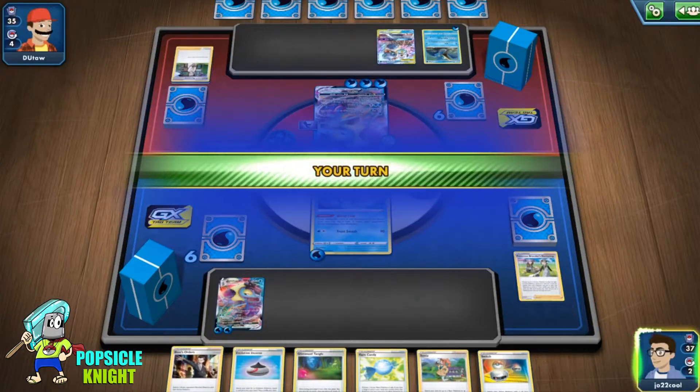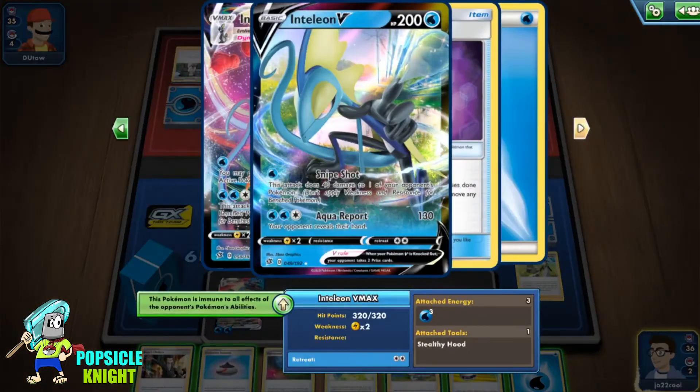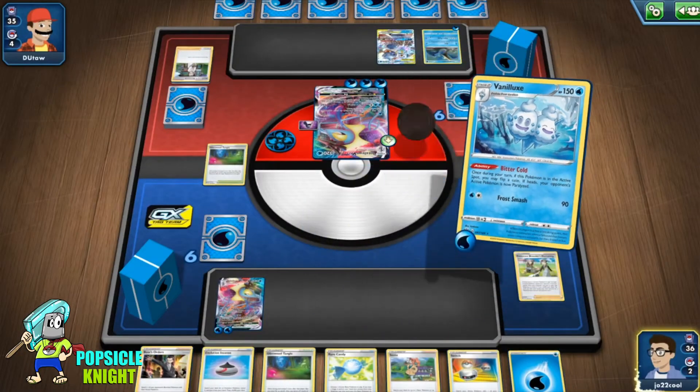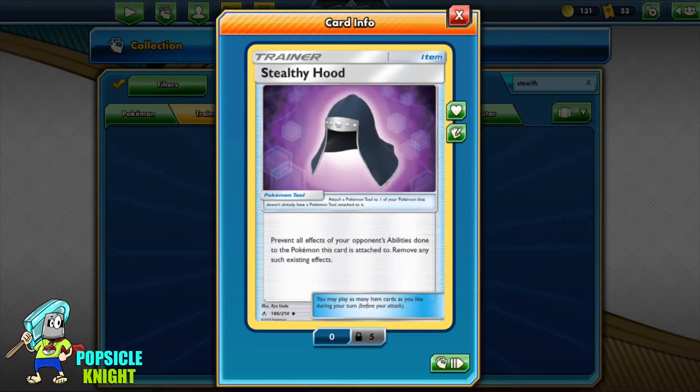Next, will Stealthy Hood protect you from abilities that give a special condition to your Pokemon? Yes, it will protect your Pokemon because it's an ability. So the Pokemon with a Stealthy Hood will not get affected by the effects of that special condition, because it's an ability.